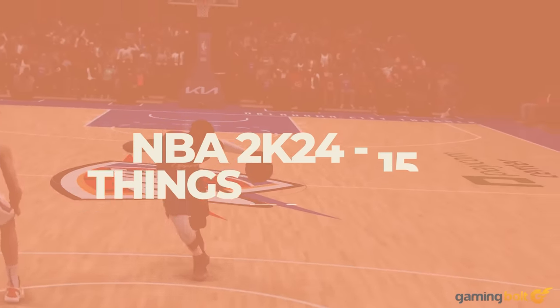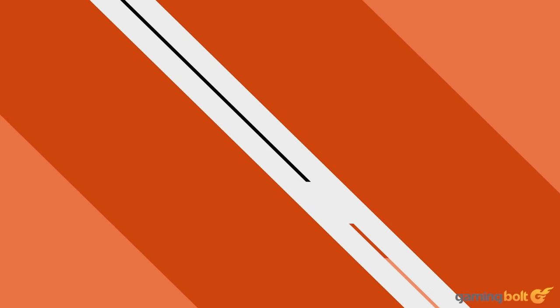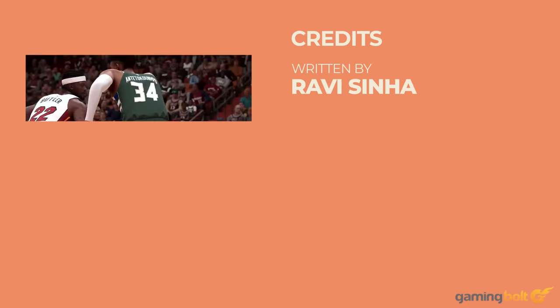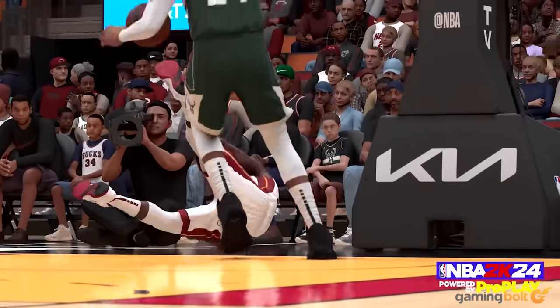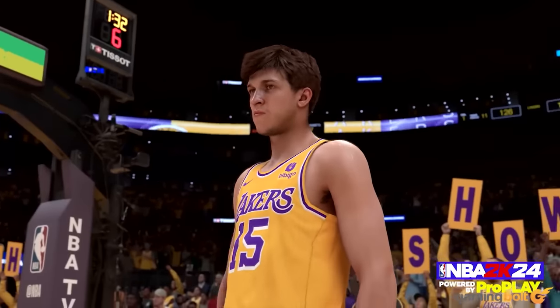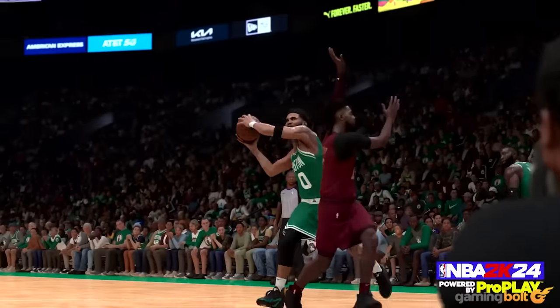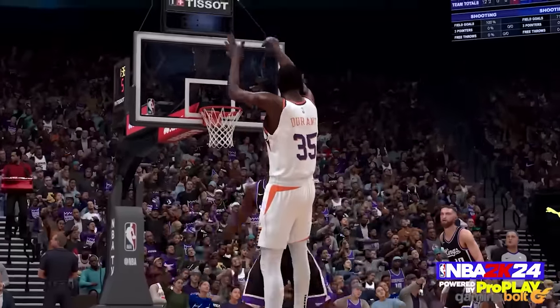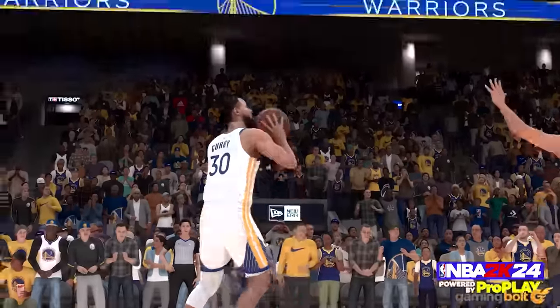It wouldn't be the fall season without follow-ups to popular sports titles. Visual Concepts NBA 2K24 releases on September 8th for Xbox Series X and S, Xbox One, PS4, PS5, PC, and Nintendo Switch. Retailing for $69.99 on current-gen consoles and $59.99 on PC and previous-gen, it offers several new features, improvements, and gameplay changes. Aside from the presence of excessive microtransactions, here are 15 things that you should know about before picking it up.